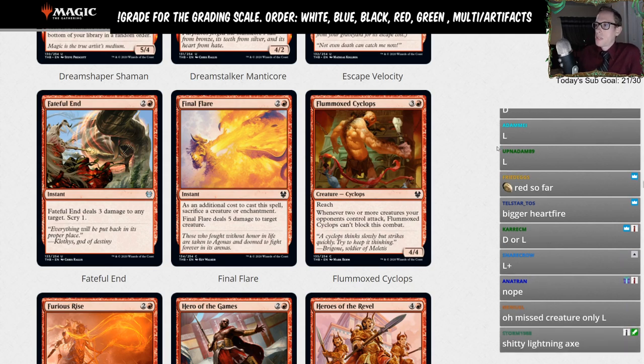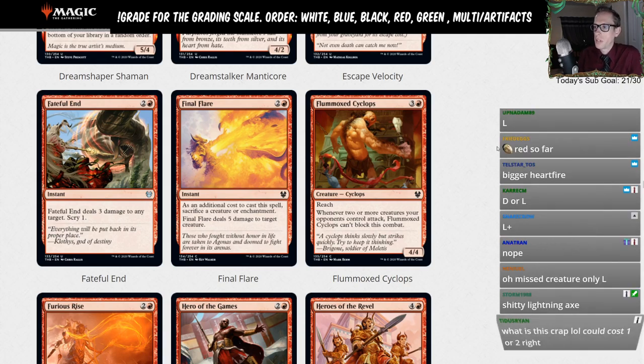Flummoxed Cyclops — three and a red for a four-four with reach. You don't see reach on red creatures that often. But whenever two or more creatures your opponents control attack, Flummoxed Cyclops can't block. That's not great. L.